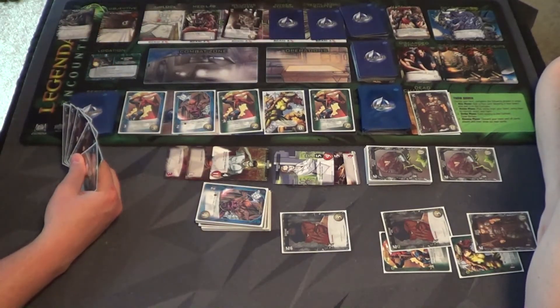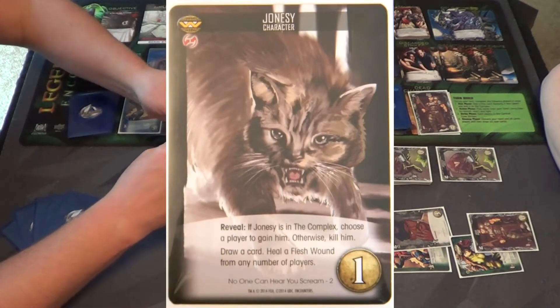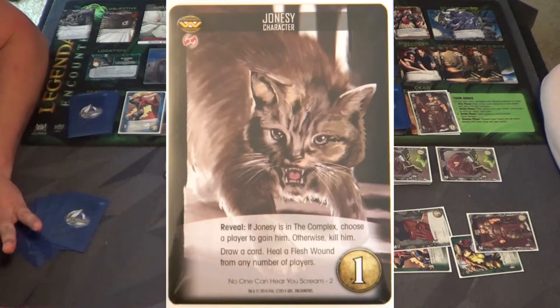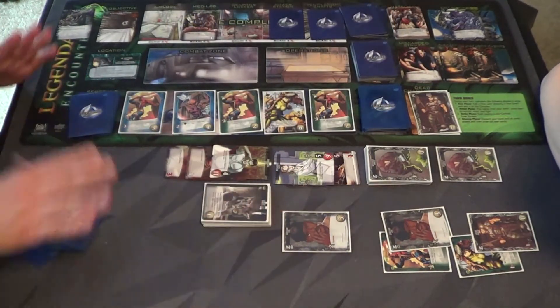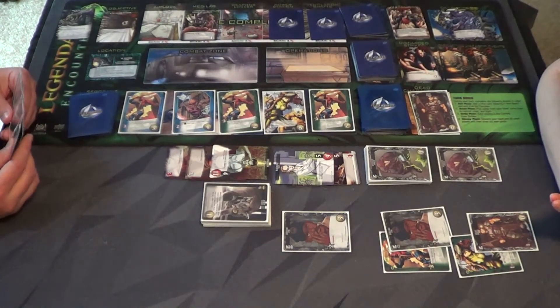I've got three more — I want to scan again. Weapons. It's Jonesy! Jonesy says: reveal — if Jonesy is in the complex, choose a player to gain him; otherwise kill him. Draw a card, heal a flesh wound from any number of players. He's got the yin yang symbol. Do you want him? He's not a great card, but he does have the yin yang.